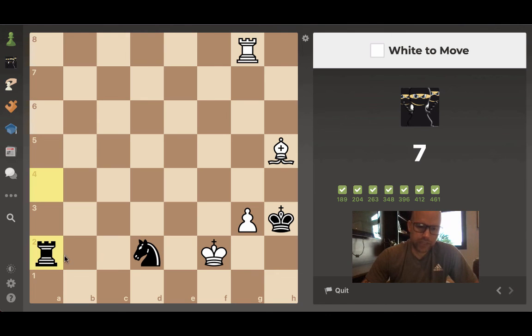White to move — right away I see a discovered check with the knight. Bishop to g4 looks great: the king has only h2 to go to, then we play rook h8 — and that's checkmate for the king. Mate in two.